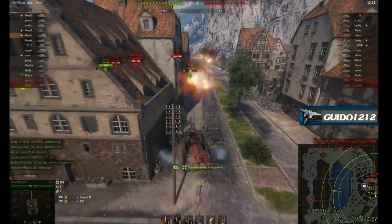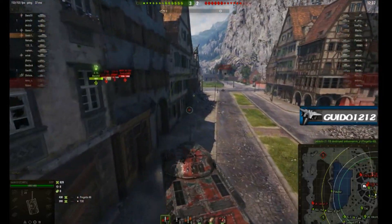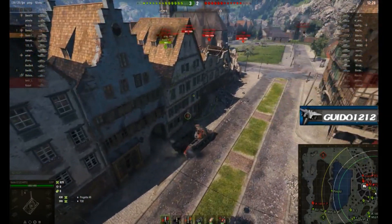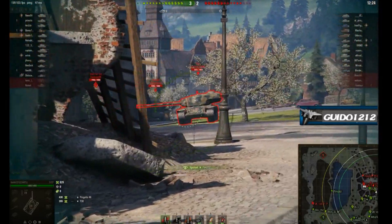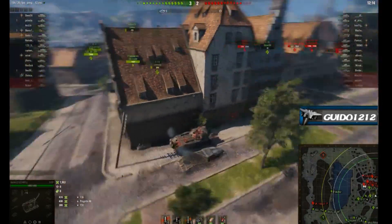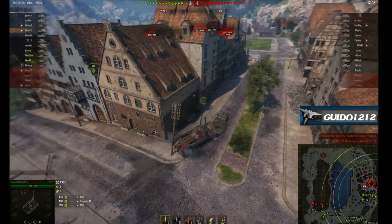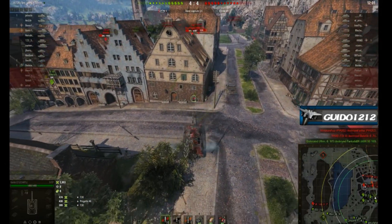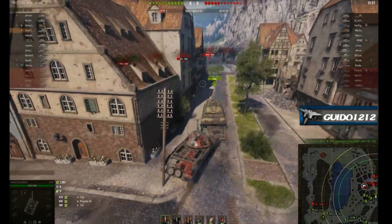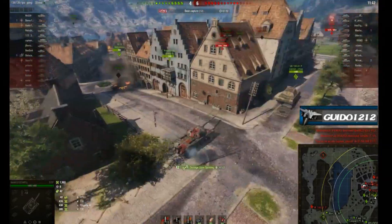I'm running Christmas camo — on this map with the lighting it looks very dark and shiny, not very Christmasy. I'm in a preliminary duel with a T30; our 4202 overextends and gets into trouble. I get a shot into the T30 — I need to be careful not to duel him on this corner; he'll wreck me more easily than I'll wreck him. I continue the duel, with a T103 also around. Between those two I could lose all my hit points very quickly.